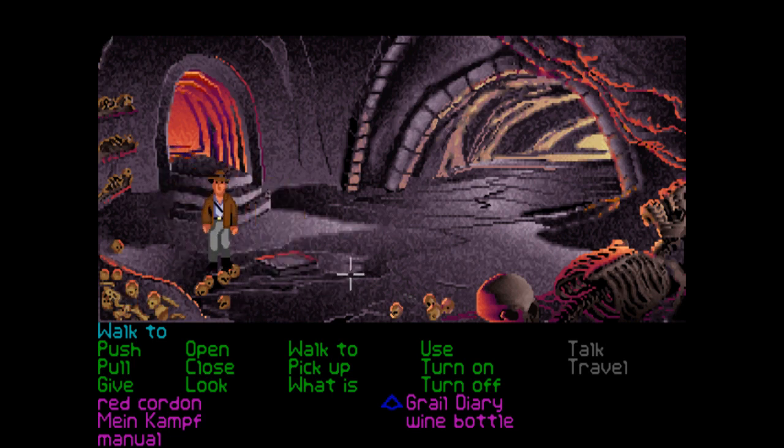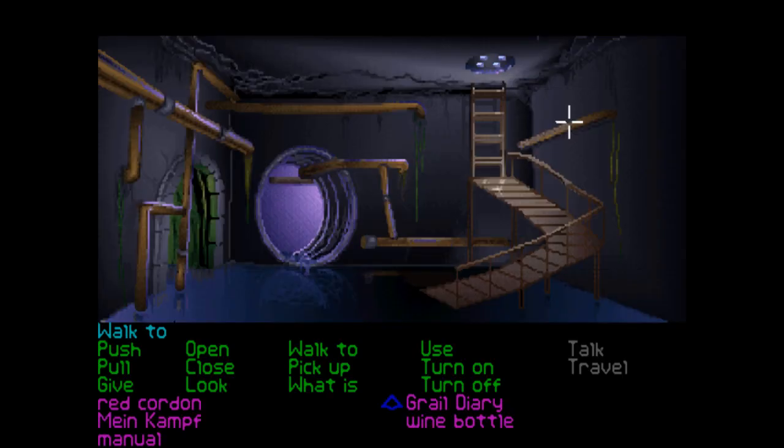Maybe we can use the red cord as a rope thing? Doesn't seem to work. It looks like we've got to do something with that slab but I don't really know what just yet. There are some skeletons we can't do much with. These tunnels are pretty insane — where are we meant to be going?